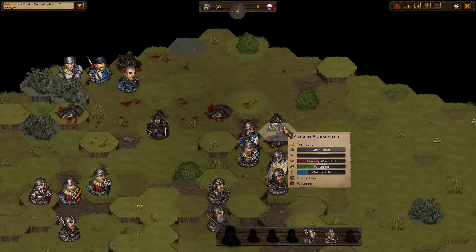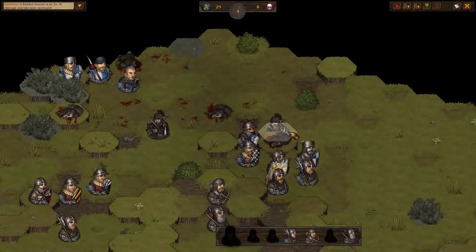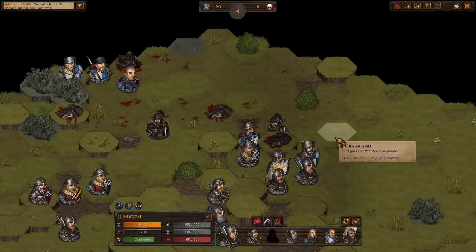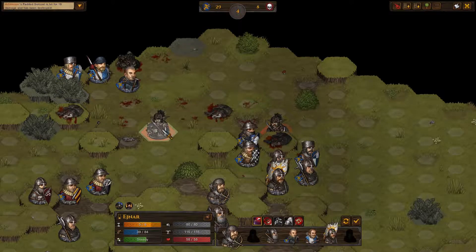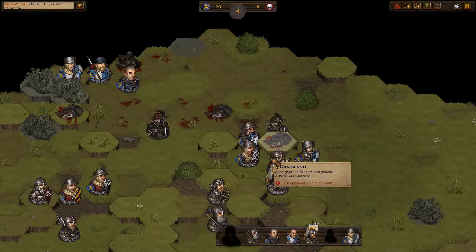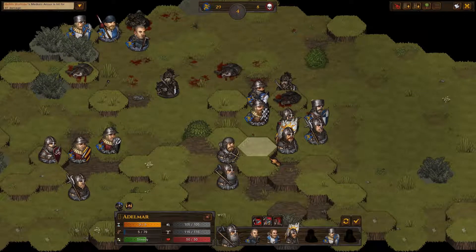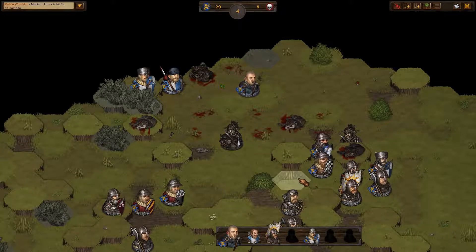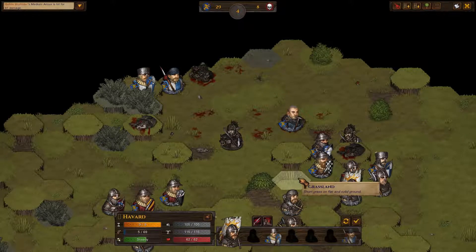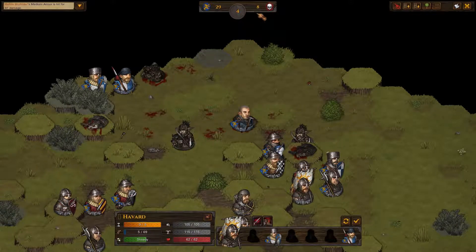This guy is dead as hell though - moving off the high ground, he got out of the zone of a lot of guys so they won't be able to attack him as easily. Let's go ahead and attack - one arrow hit, two arrows hit. We still have eight enemies according to the ticker here.